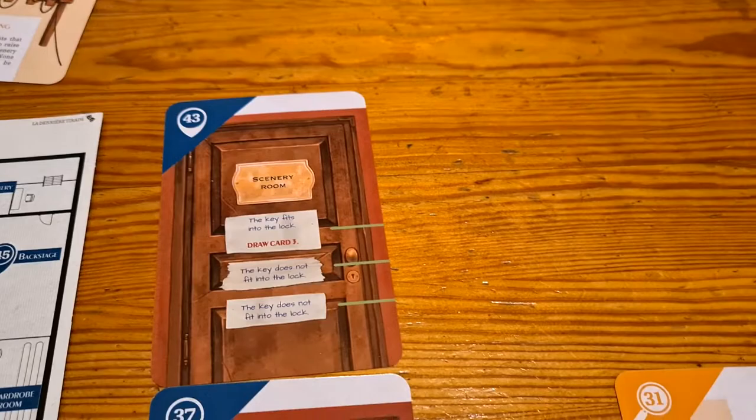There are a couple of nice little mechanics that just make things work. Sometimes you might get an item and need to test it against other things — it's got a line on it, and the other card will have a line that matches up when you put the two next to each other. That was a really clever way of, in one case, having a key and being able to try it in multiple doors to see which one it fit. That line mechanic meant you could match the cards and see what works.